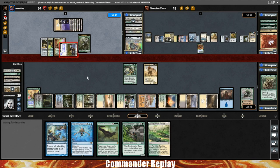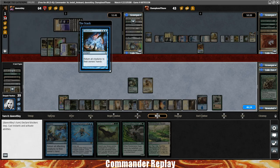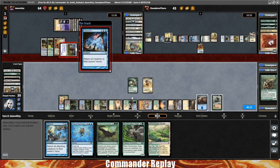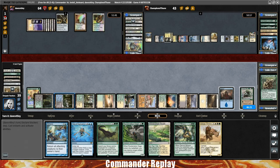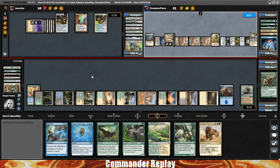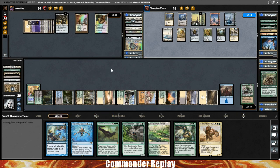Balan is coming our way. Non-basic landwalk — we cannot block that. But that's an Evacuation! Alright, nice. So Balan is getting bounced. The one thing that mono-white decks hate is facing blue decks — bounce is so bad for mono-white. You have to have Teferi's Protection or Eerie Interlude, and if you're doing a Voltron thing, Eerie Interlude is fine but you still have to re-equip everything.